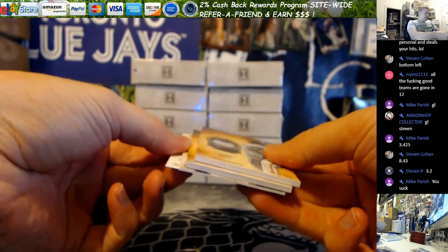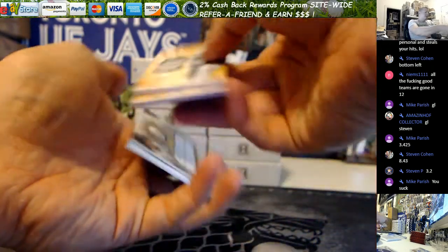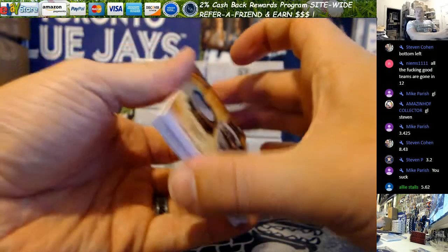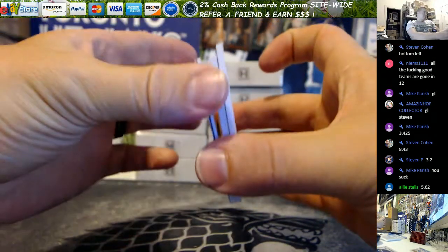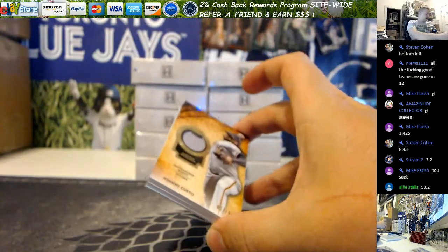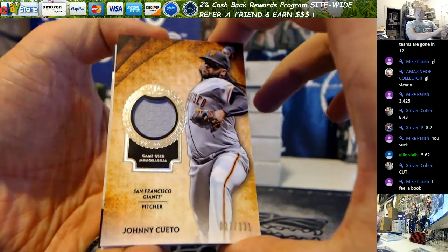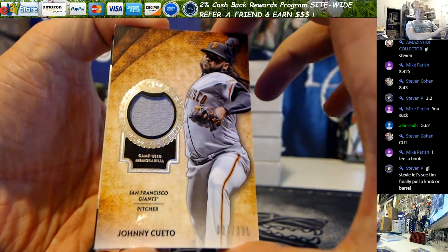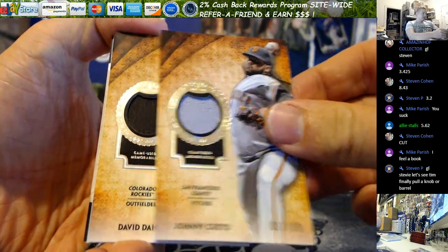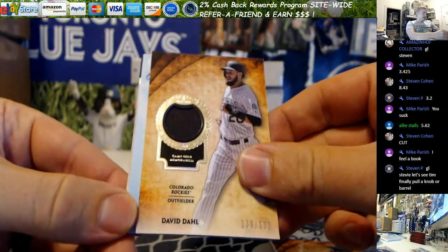Autograph patch - no redemption underneath - backwards auto underneath. Whoa, there's a cut auto in there, dude! Well, the streak is over - we have a cut auto and it had a relic on it too. I don't think I've ever seen that. Oh Stevie, you want to save it or show it now? We got Johnny Quato 331, David Doll 331, and a redemption.